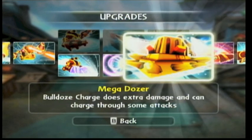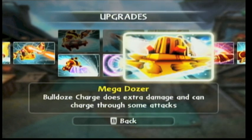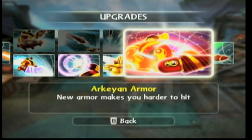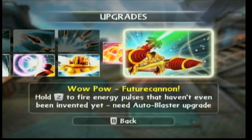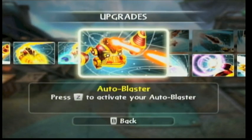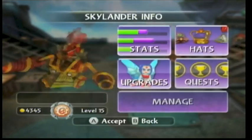You've got mega dozer bulldoze charge — does extra damage and can charge through some attacks. You've got the soul gem archaean armor — new armor makes you harder to hit. And his wow pal — the future cannon — hold Z on the Wii remote to fire energy pulses that haven't been invented yet. You need the order blaster upgrade to buy this, so buy that first and then you'll be able to get the wow pal instantly once you get the money.